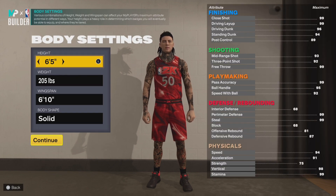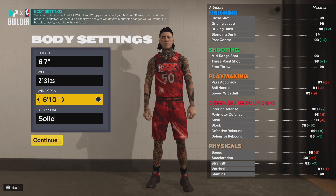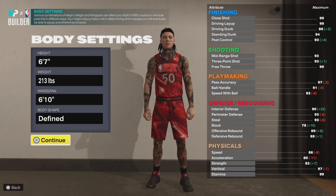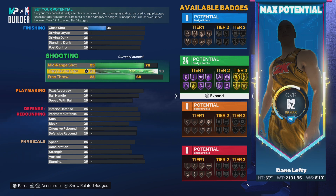For the height, I went 6'7". For the weight, I did 213, nothing crazy. And then the wingspan, I went down to 6'10". I want to define body shape. Now you're probably wondering why I went 6'10" on a wingspan — and this is the reason: to max out that three-pointer.